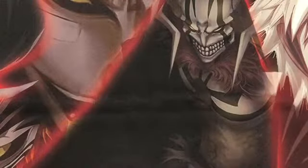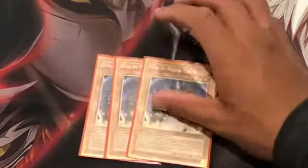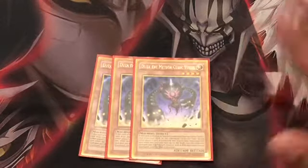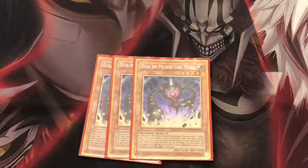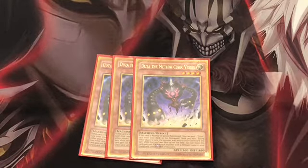First off, the first barrier of the deck is Dooza. Basically, if this guy is normal or special summoned, you can send a Cubic card from your deck to your grave. That's really beneficial for the Cubic deck because most of the spells and traps want to be used to banish and either add a Cubic monster from your deck to your hand, or special summon one, as long as it's level 4 or lower.